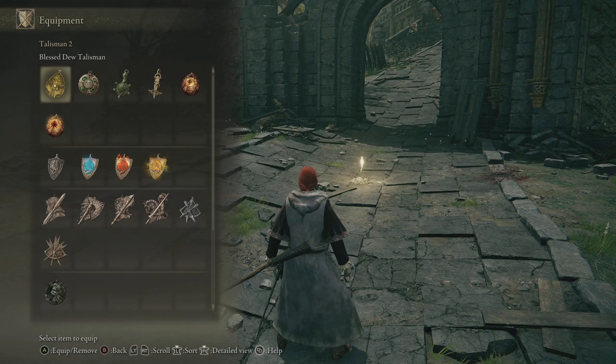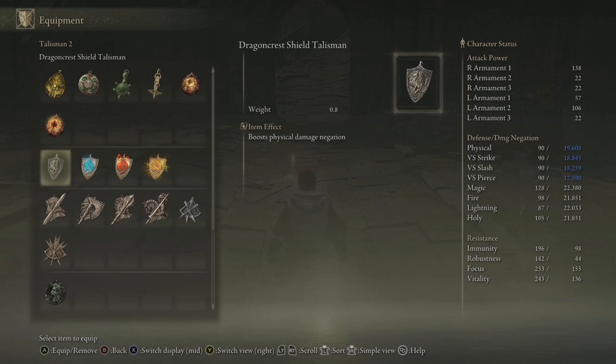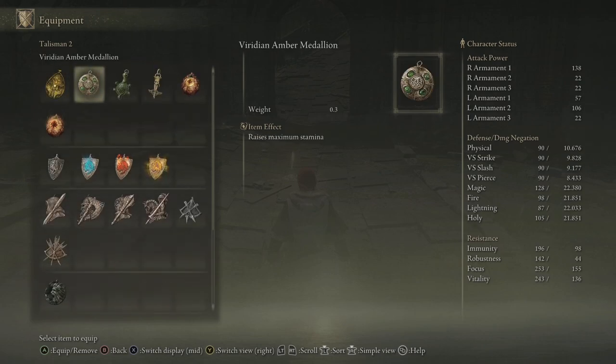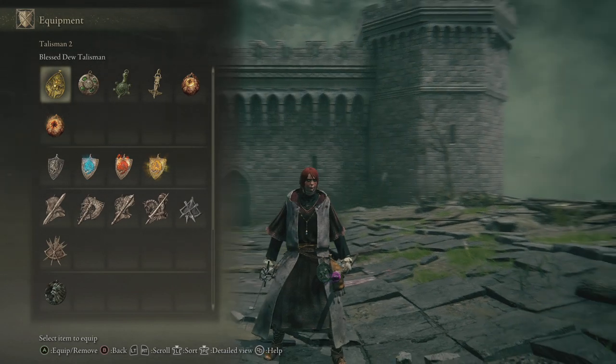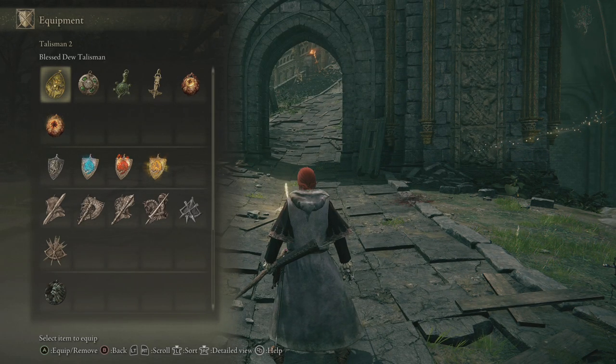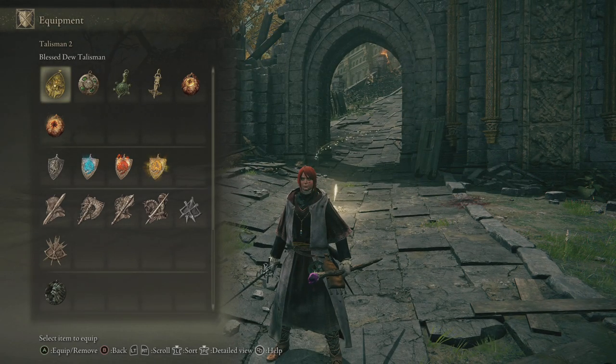Looking at these options, we have the choice of some physical defense — this will be rather minor, but doubling my physical defense from 10 could be pretty major. You can also use something like the Green Turtle Talisman for some extra stamina recovery, or — I think this will actually probably be better for boss fights — some health regen. This would have been useful against Margit to regenerate that bit of health damage and return us to full HP for the damage bonus.